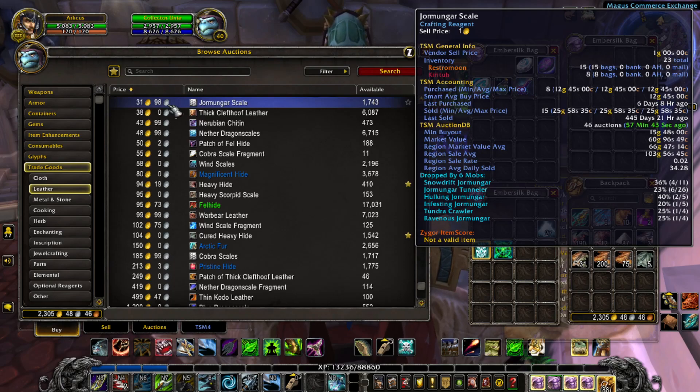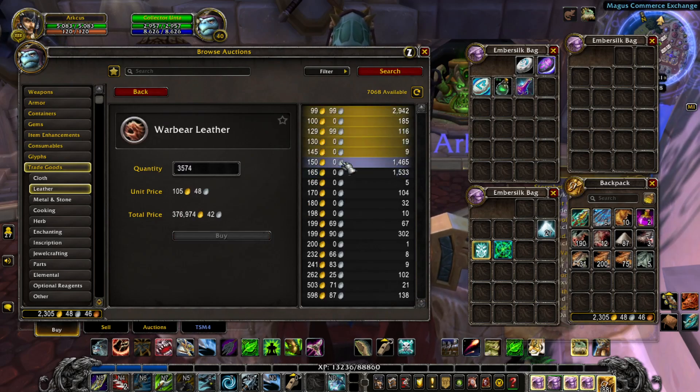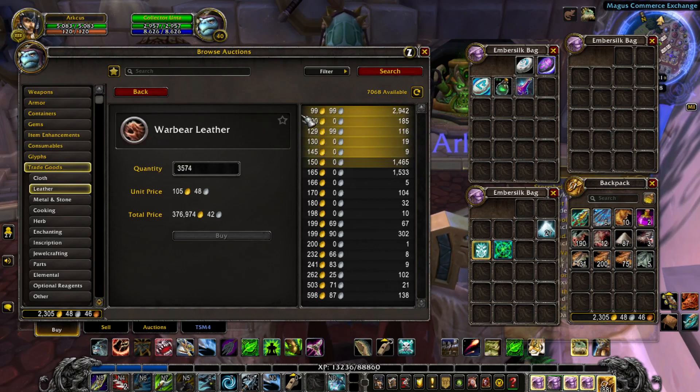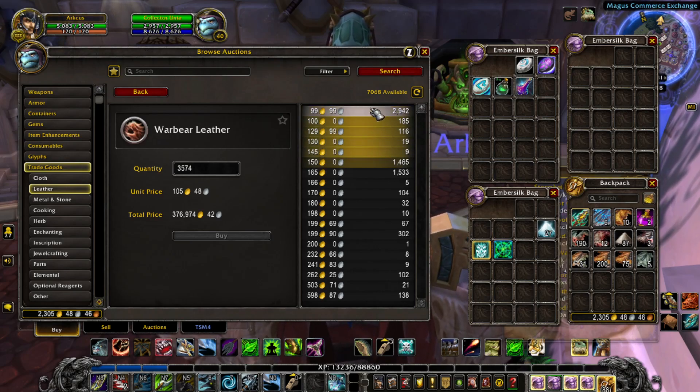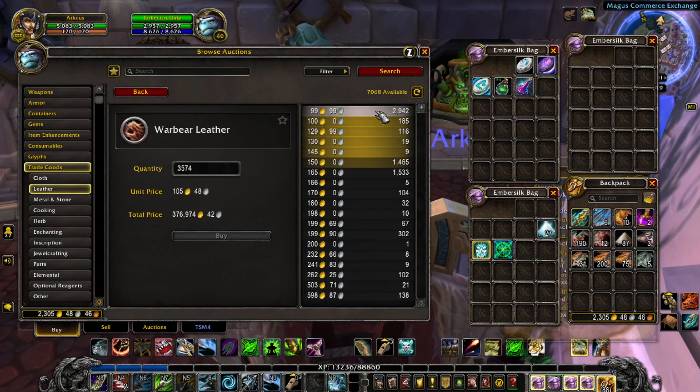Learn what items are valuable that are cheap, if that makes any sense. The Warbear leather was going for roughly 45 gold per unit on my server. I bought up almost twelve hundred of them at that price, and they are now worth a hundred. I did post them at a hundred and fifty when that was relevant at the time, and I haven't sold any unfortunately — I got severely undercut by half the Warbear leather auctions, so that's not going to work.